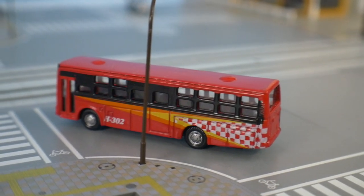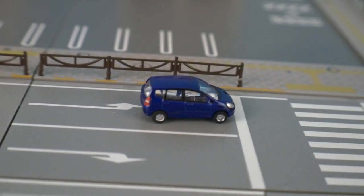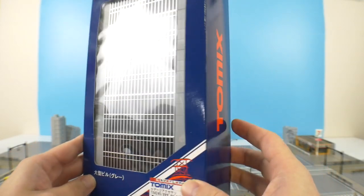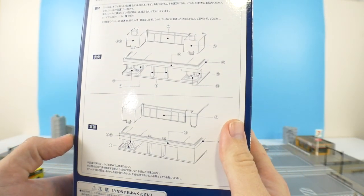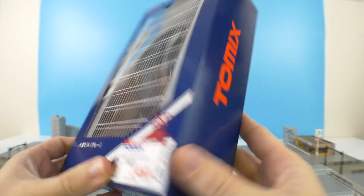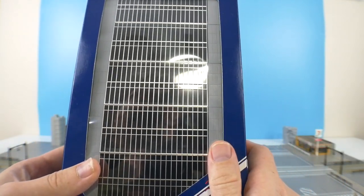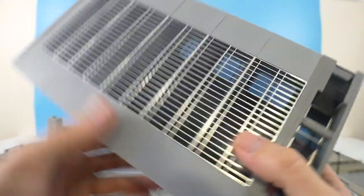I paid somewhere between $10 and $15 for just this pack, which is expensive but I think it's worth it. Also from the Tomix and Tommy Tech line is a large office building in gray. There are a lot of different office buildings, but I really like this one for the scaling — it's a huge building. I paid about $25 for it, which is a pretty penny, but it's going to go really well with the entire city.